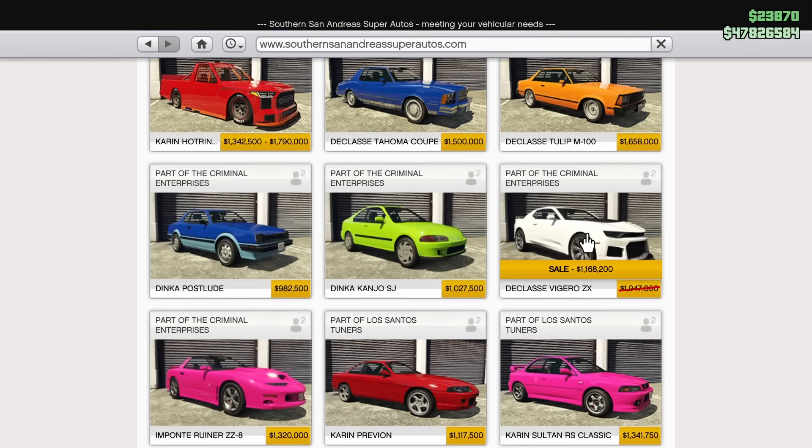Last but not least we have the Declassi Vigero ZX discounted 40% off this week. One of the best muscle cars in the entire game, and it has an HSW upgrade if you have HSW available on your platform, making it one of the highest top speed vehicles in the entire game. It's definitely one to look into this week especially if you have tons of extra money. However if you don't have tons of money, I would not be buying any of these discounted vehicles because they're trying to get you to buy shark cards.